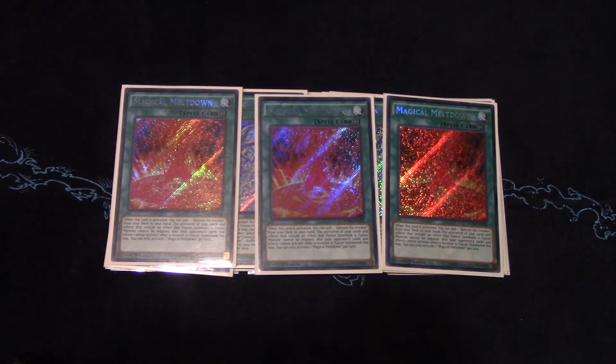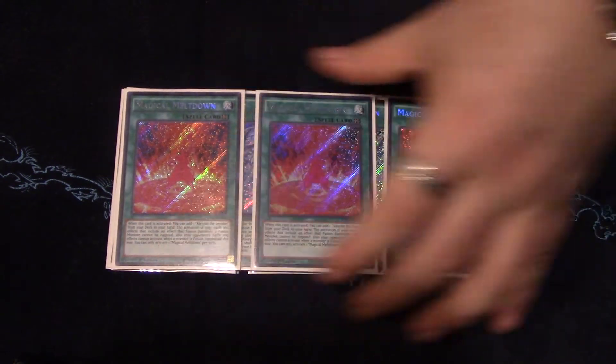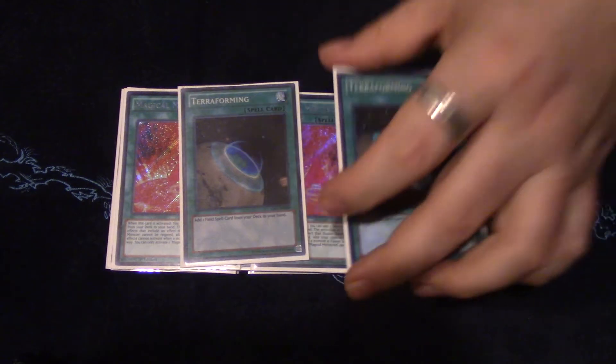Magical Meltdown is ridiculous — it has so many effects on one card. Your opponent can't negate your fusion summons, they can't respond to the fusion summon of a monster like Raidjin so you can Book of Moon their monsters and they can't respond. It searches your main monster of the deck — it's just incredible what this card can do.